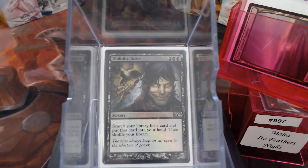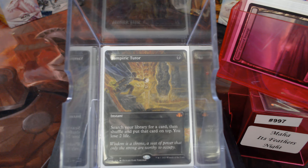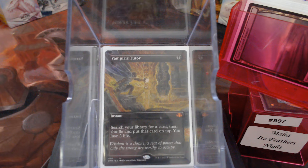We have stuff to go find it: Diabolic Tutor, Demonic Tutor, and Vampiric Tutor. I know, normally I'm not a big Tutor fan, but that's the thing — that's the goal, those three cards. The rest of this, eh — anyway, let's resume our normally scheduled program with Ramp.